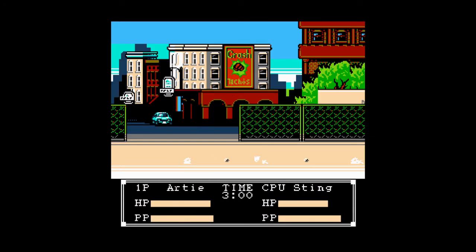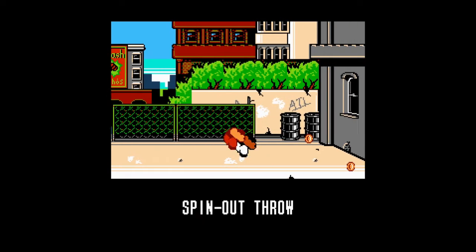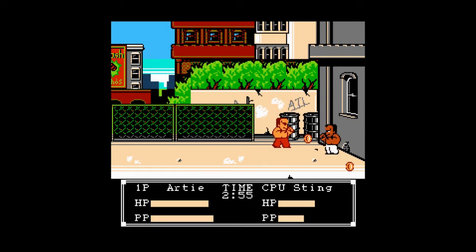Finally, the fighting event. This one is very intuitive — punch and kick your opponent to weaken them, then grab them and mash buttons to throw them. Your opponent's energy quickly replenishes after each hit, so aggression is heavily rewarded here.